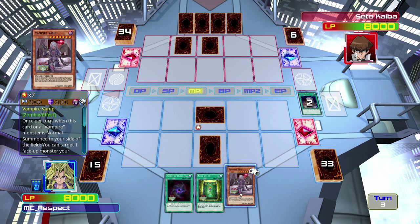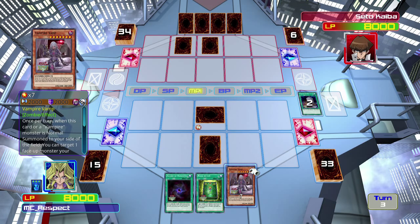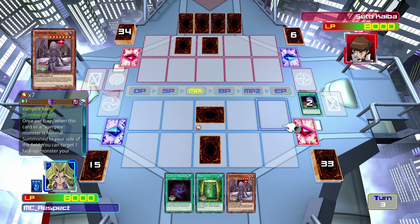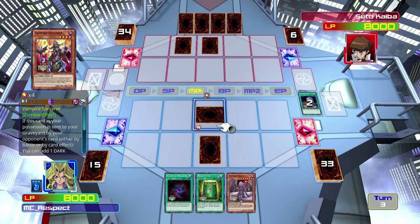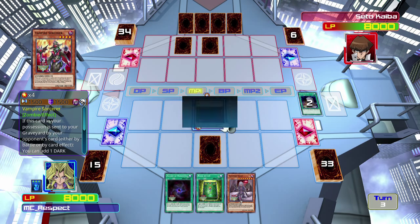This card is always my first target when I have Vampire Sorcerer — I always want to have that in my pocket. I always keep one Vampire Sorcerer so that I can summon this card. Mizuki's effect is that when he is in the graveyard, similarly to Vampire Sorcerer, I can banish him from the graveyard to special summon any one zombie-type monster that is also in my graveyard.